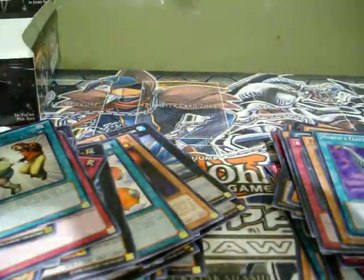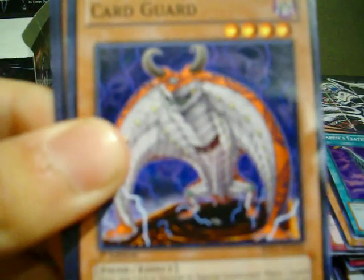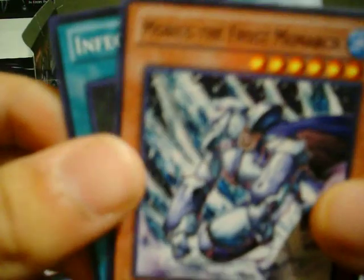Alright, last pack for this Battle Pack Epic Dawn box opening. We got Zolga, Card Garden. And a Death's Mosquito for a Star Foil. And a rare: Mobius the Frost Monarch — that's pretty good.